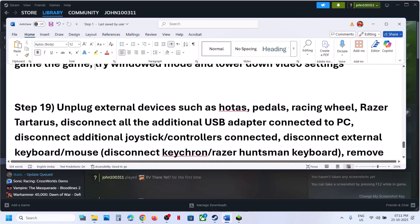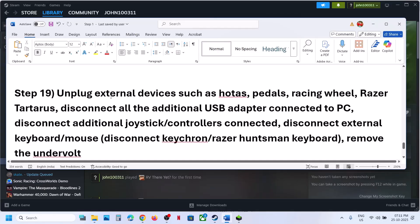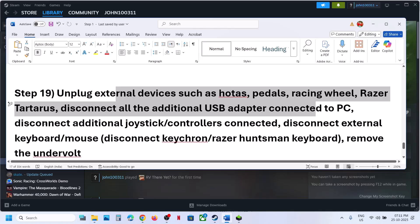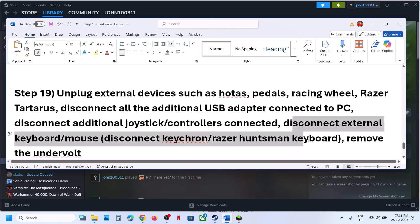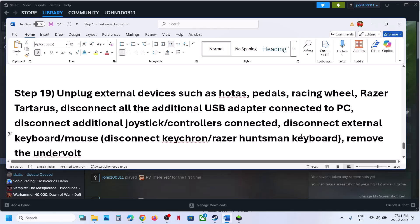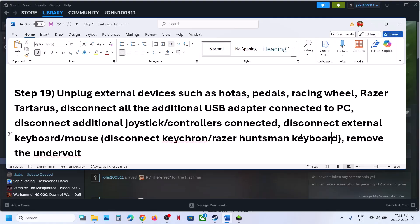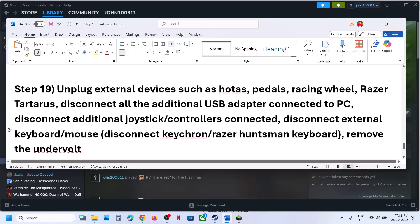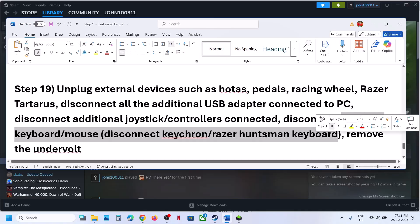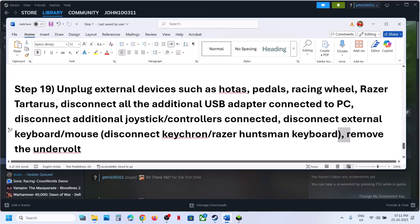The next step is to unplug all external devices you are not using — like motors, wheels, pedals, or any USB adapters. Disconnect extra controllers connected to the computer, and disconnect external keyboards and mice. If you have a laptop, use the internal keyboard and mouse. If you have undervolted the computer, remove the undervolt and check.